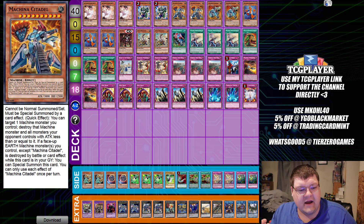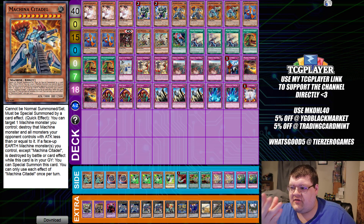Citadel must be special summoned by a card effect. Quick effect: you can target one machine monster in your graveyard, destroy that target, and destroy all monsters your opponent controls with less than or equal attack to it. And if a face-up earth machine monster you control, except for Citadel, is destroyed by a card effect, you get to bring this back out of the graveyard. So you actually make this thing pop itself and resolve in the graveyard underneath Skill Drain, and then you just continuously punish your opponent. Seems good to me.